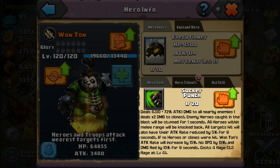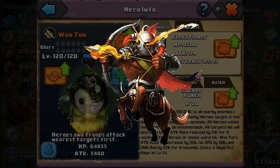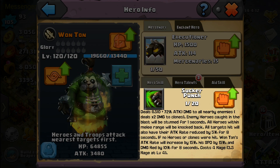Sucker Punch deals some damage to all nearby enemies and deals twice as much damage to clones. Right off the bat, this fat panda could be my favorite — he counters Cheron. I freaking hate Cheron. Finally a counter to that stupid horseman thing. His clones can kiss it. Enemy heroes caught in the blast will be stunned for one second, and all heroes within melee range will be knocked back.